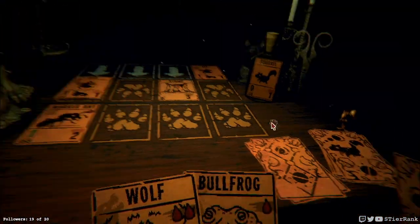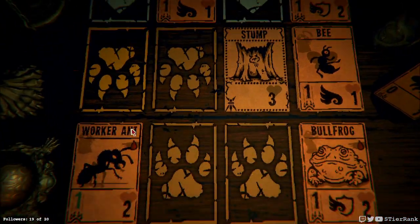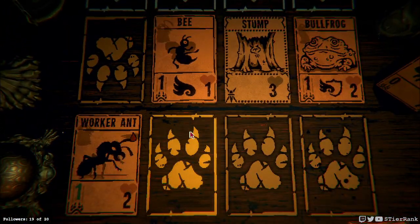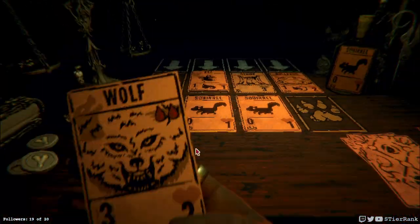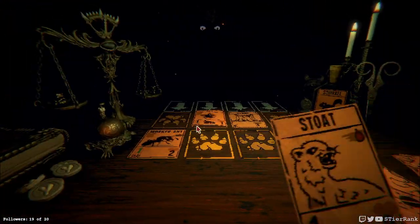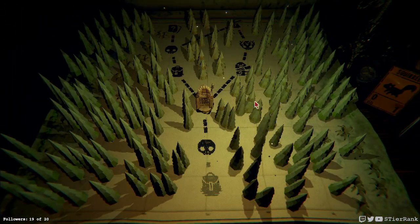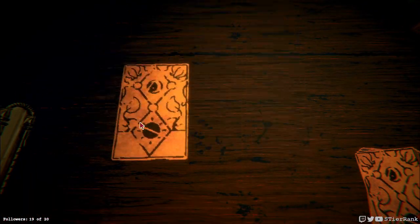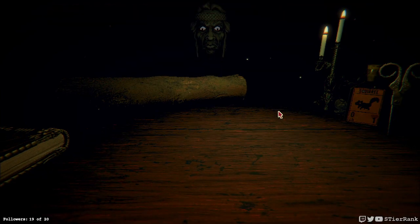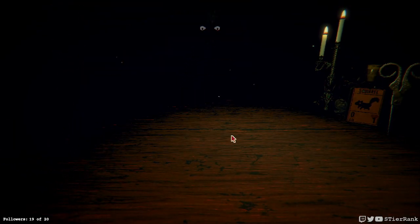I wonder if he's going to swarm us with bees. Oh, a bullfrog came up against us, interesting. We will deploy our wolf now. Got our humble stoat, didn't need it. I guess we'll head towards the woodcarver next. Let's get a beehive — hopefully we can buff it up so that it keeps producing more bees. That's not a super nice sigil, I think we'll go with our canine head instead.